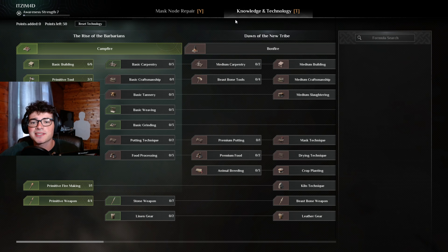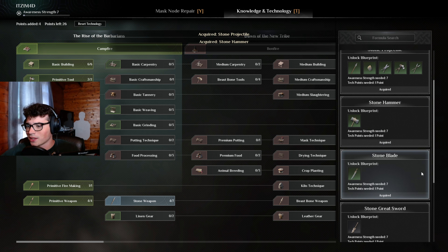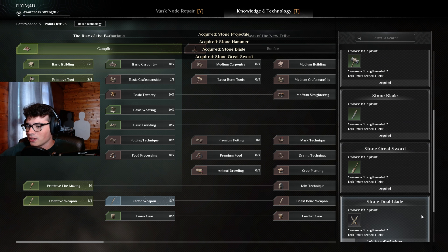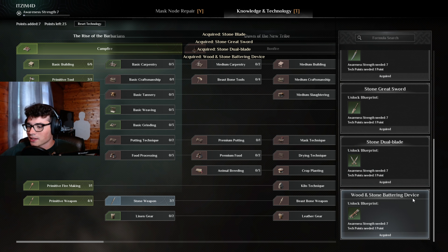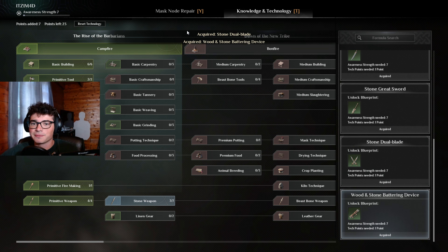We have so many points to use, so let's unlock all these stone things. Our goal now is we're gonna get a stone greatsword, which I think is pretty great, because we gotta go kill things.